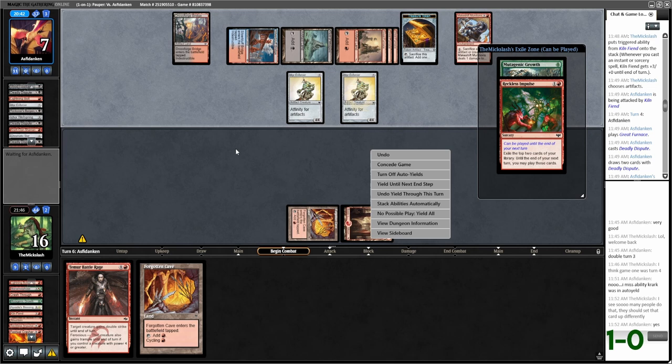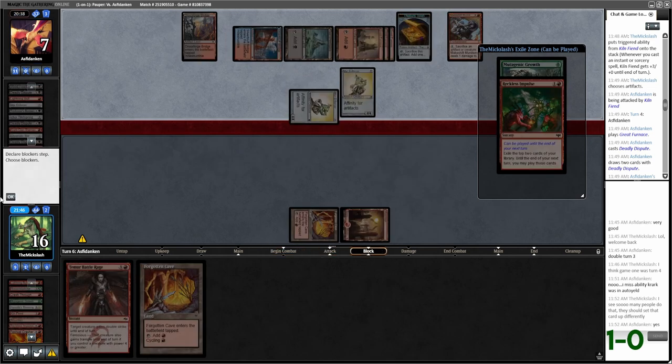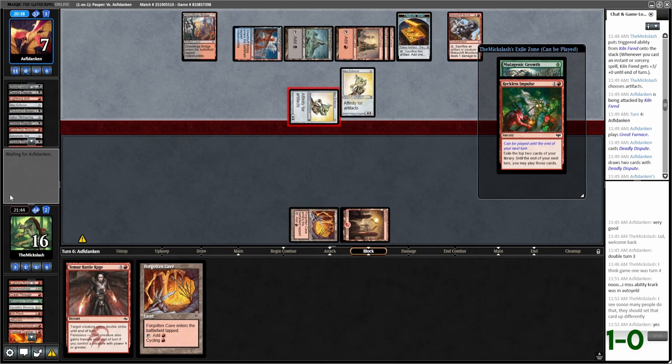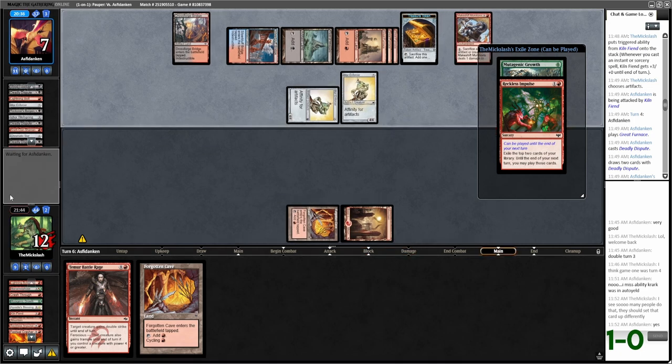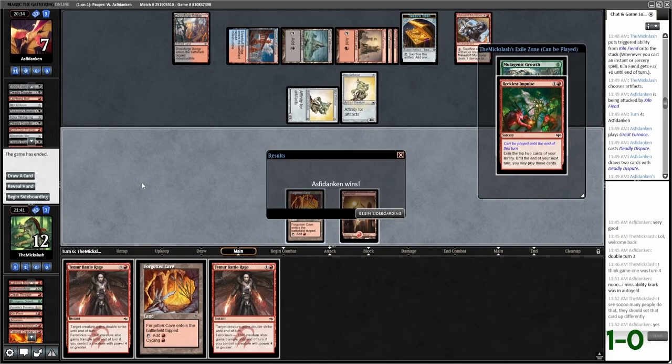Manamorphose is how we win — we got to get Manamorphose or we don't win. I meant to play the Forgotten Cave — damn it. Well that's pretty good too. Yeah, Reckoner's Bargain saved them, that's for sure — it's probably gonna be the game winner. It's worth noting we can just Mutagenic Growth at any time to hopefully avoid the auto-yield. I'm gonna give it one turn to find something and then just scoop.